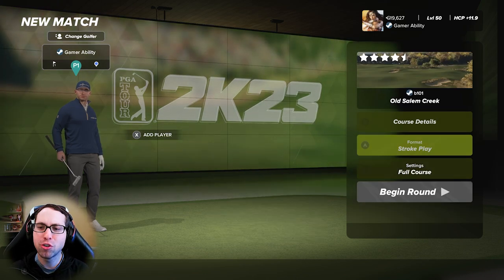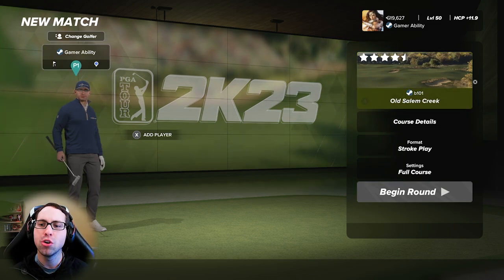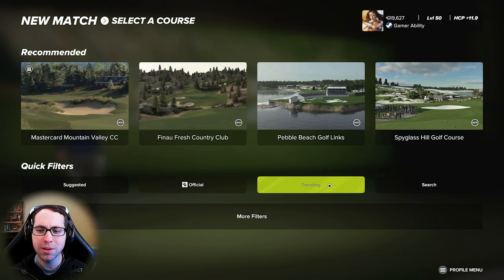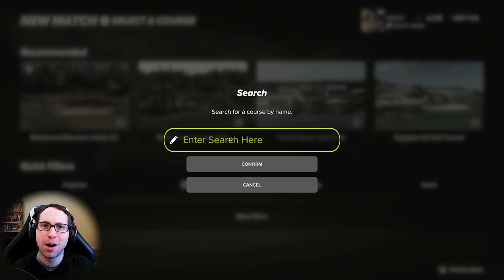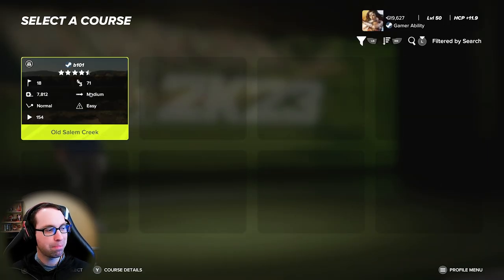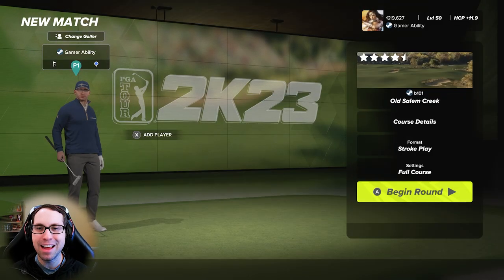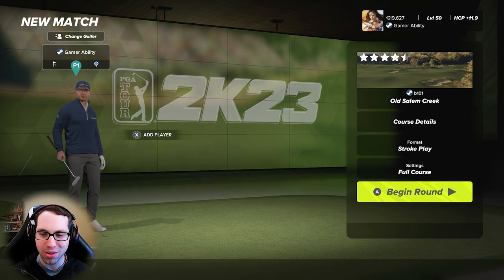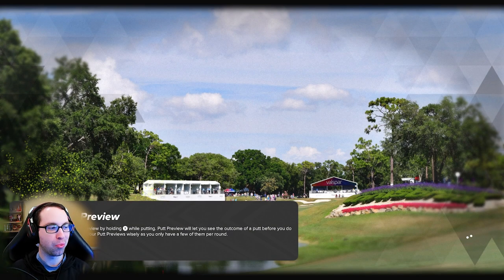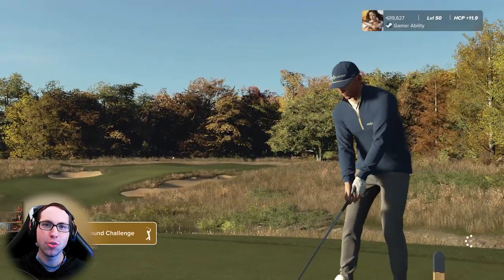If you're looking for this course in game, it's easy to find. In a private or local match, click on the course shown at the top right of the screen, go to the middle right where it says search, type in 'old salem' and it pops right up. Today we're diving into the course from the blue tees, location one, medium wind speeds, all other conditions default — the way b101 wanted us to experience it. If you get some enjoyment drop a like, and subscribe for more.